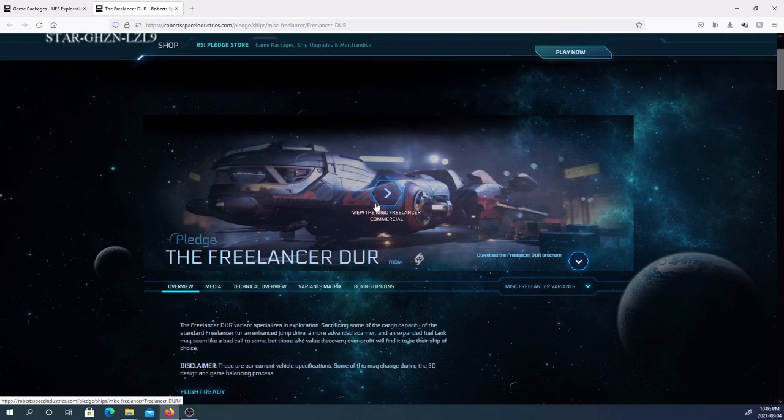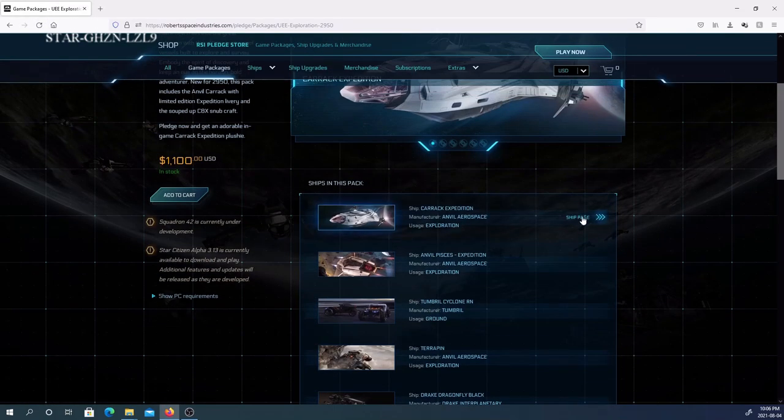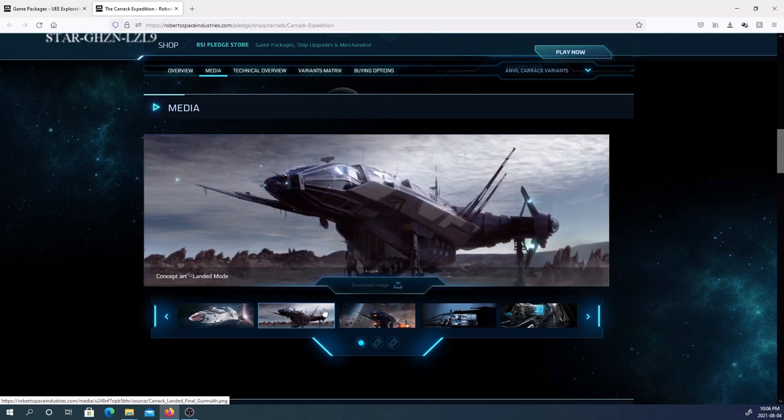You can watch a commercial for it but I won't bother right now. It's definitely less cargo and more exploration. The Carrack is a pretty impressive ship — as a standalone ship it's pretty impressive. It's not always for sale, but during the UEE Expo it may be available. It is massive, and I do have a video of checking out a Carrack which I'll be able to show briefly.